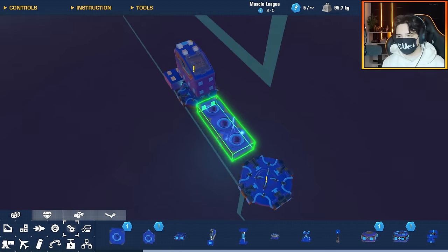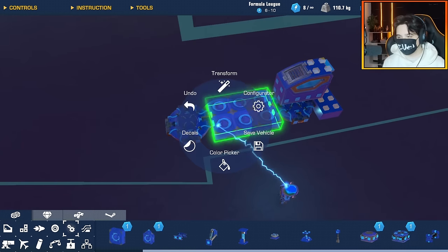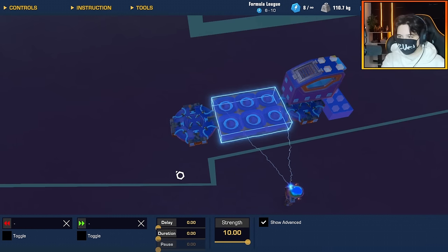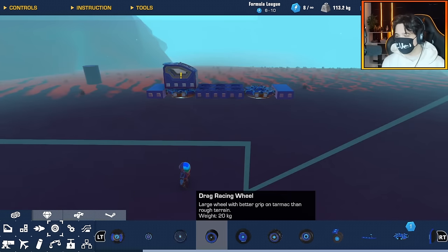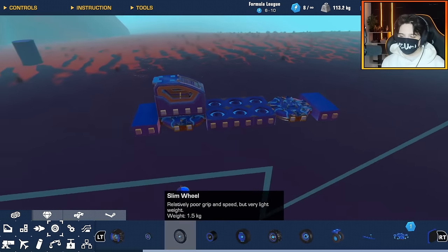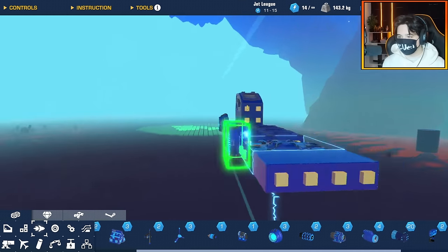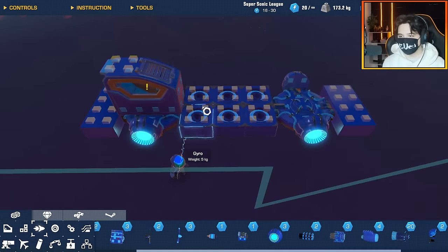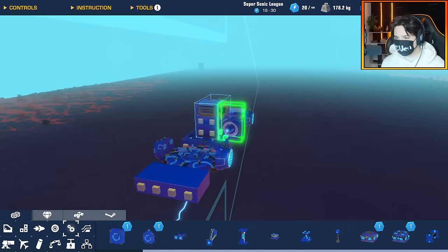I'm going to duplicate the gyros and turn up the strength to 10 on all of them for maximum dampening, so I go really straight with maximum control. Last time ScrapMan had the edge on me. I'm also going to add some space thrusters on the side — these will help stop the train from swaying side to side, along with the gyro stabilizers.